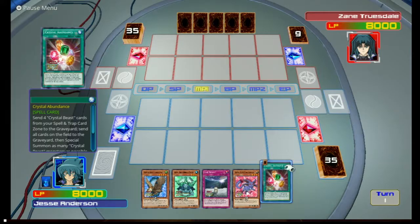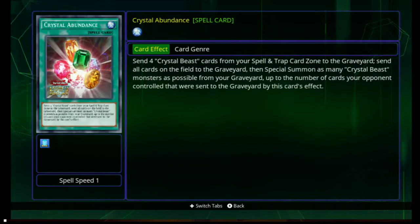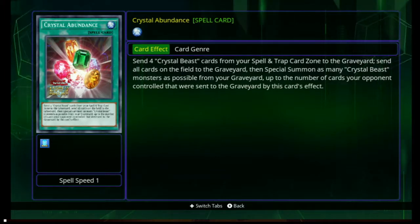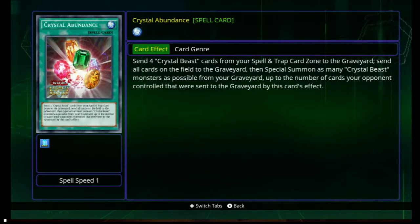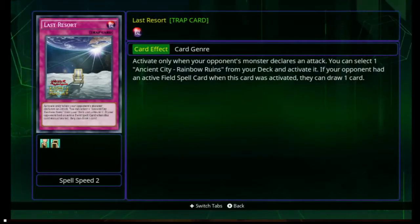Crystal Abundance — here's a card. Send four Crystal Beasts from your Spell and Trap zone to the graveyard, then send all cards on the field to the graveyard. Then special summon as many Crystal Beast monsters as possible from your graveyard, up to the number of cards your opponent controlled that were sent to the graveyard by this effect. So yeah, it's a complete board wipe and restock of your stuff.